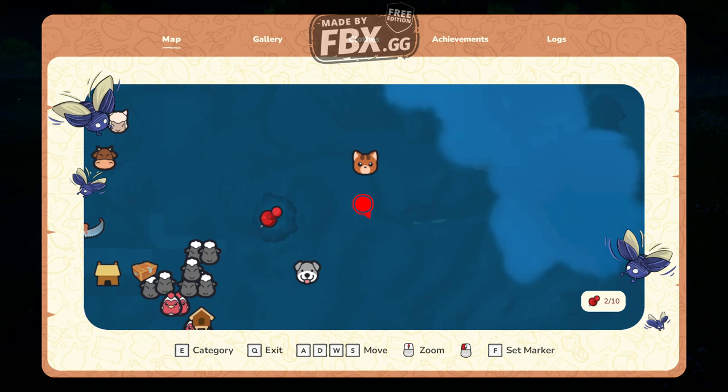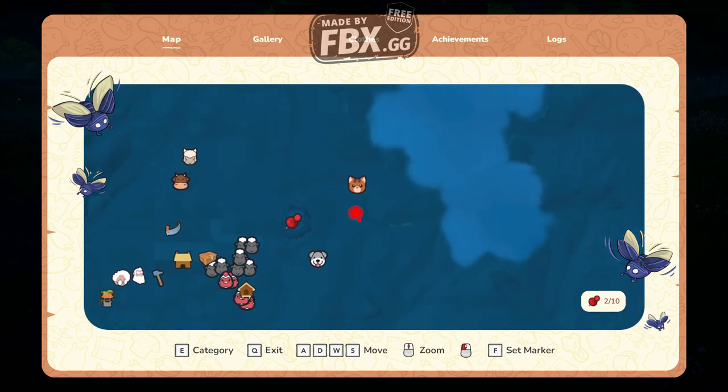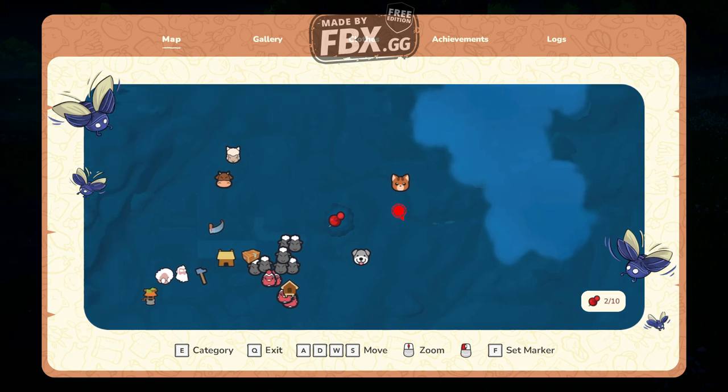Hello, it's KappaGaming. Today we're showing you how to catch fireflies in Everdream Valley. So first of all, you need to go - if you look at the map - next to your house on the right side, there's a giant tree. You go next to that tree and around that tree at night.